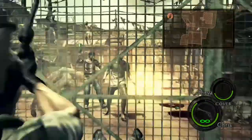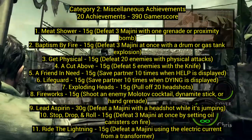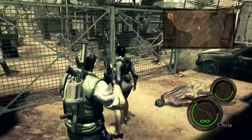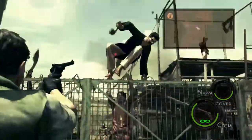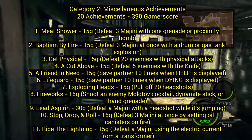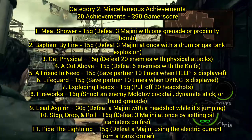Number seven, Exploding Heads: pull off 20 headshots. Number eight, Fireworks: shoot an enemy's Molotov cocktail, dynamite stick, or hand grenade. They're throwing these things like it's not dangerous — just shoot it before it hits the ground. Number nine, Lead Aspirin: defeat a Majini with a headshot while it's jumping. In the first section where a bunch of enemies come at you, Majini jump over fences and off cars — that's a good place to hit them in the head.